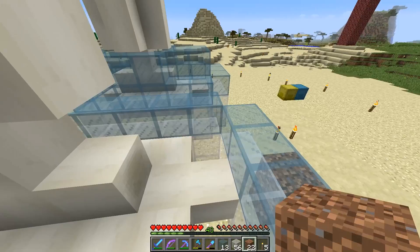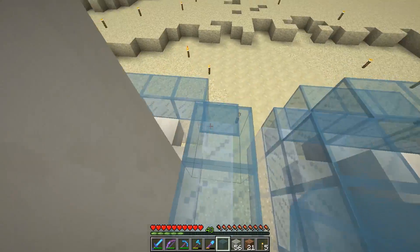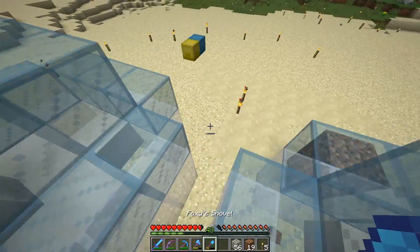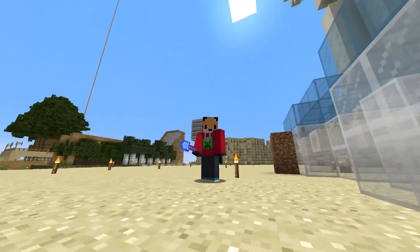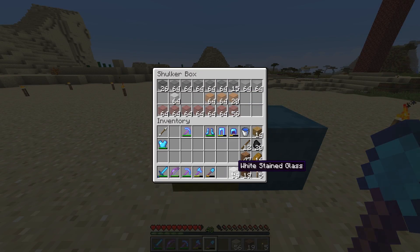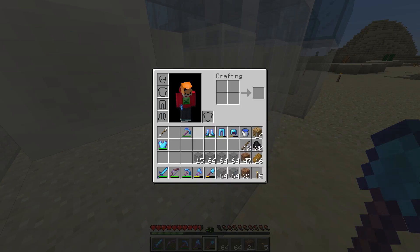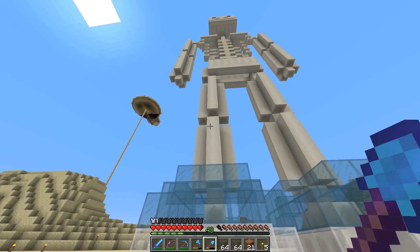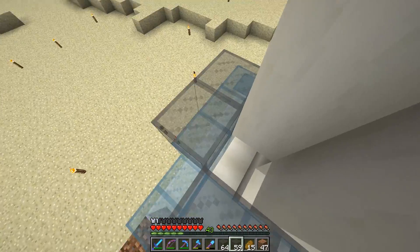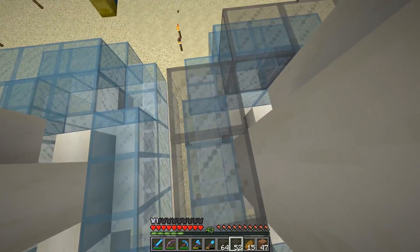I've only got one piece of cyan left, which is a shame but not the end of the world - we can go get some more. For the trousers on my skin, the closest I can get is black or dark gray, and I've opted for gray because black is going to be used for the rest of my body. I've made a lot of this. I'm also going to put my armor boots back on so if I fall down I don't get too damaged. I'll go around each leg in threes and keep that cut-out detail to give it more 3D definition.